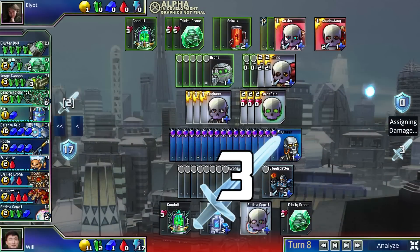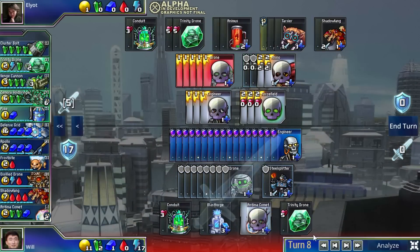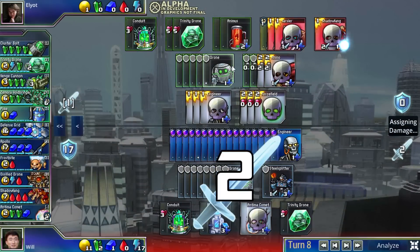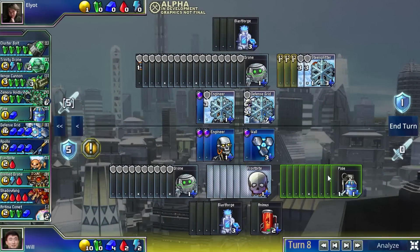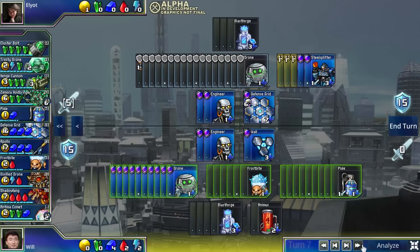Prismata's lack of randomness lends itself nicely to the idea of proactively going for a strategy by planning your moves very carefully. Depending on the situation, you can come up with really creative and precise build orders that exploit your opponent. For example, you can execute devastating timing attacks where you devote all of your resources toward disabling your opponent's defenders and attacking them for a massive burst on a specific key turn.